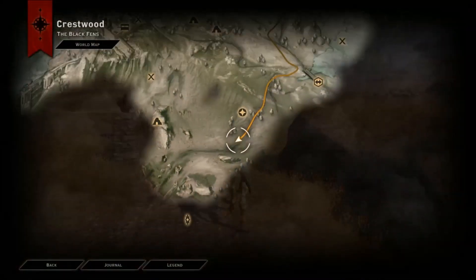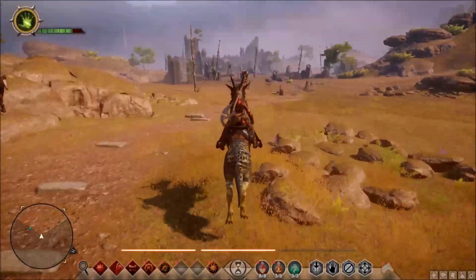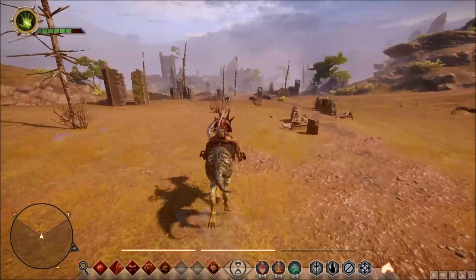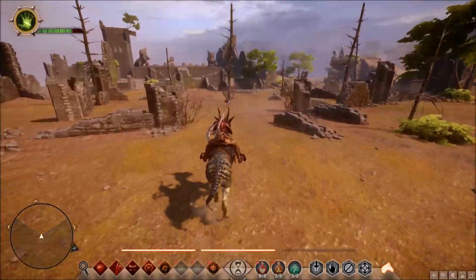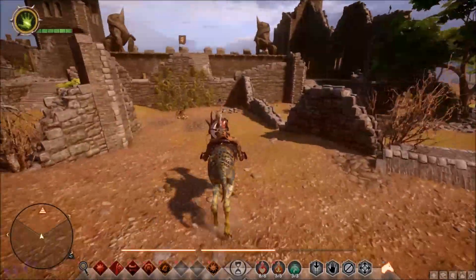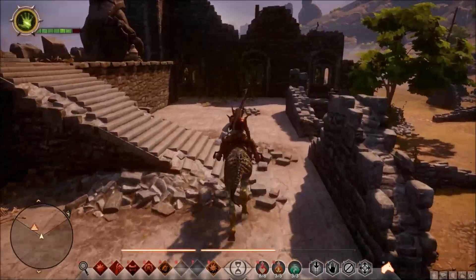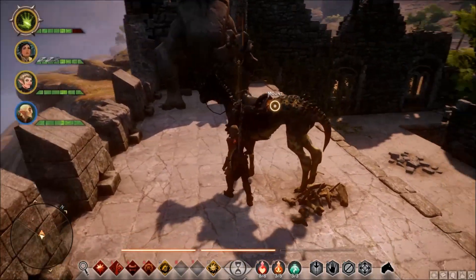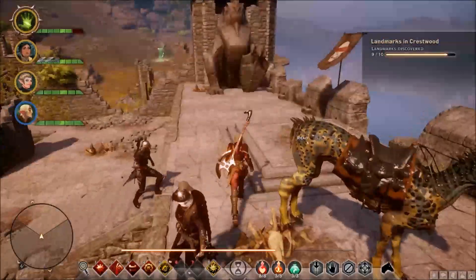The third and last infusion primer can be found in an area called the Black Fens. It's a huge area, so your best bet is to just ride around and look for that Reaver on your minimap. Again, elite and heavy armor. First try the keep shown in the video — that's your safest bet. All the elites you need to kill are roaming around the map; they're not stationary, so you may have to look around.